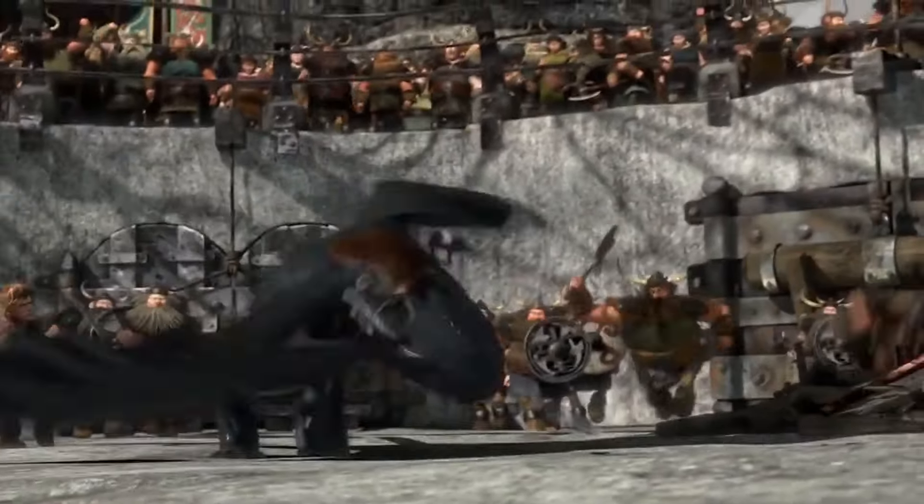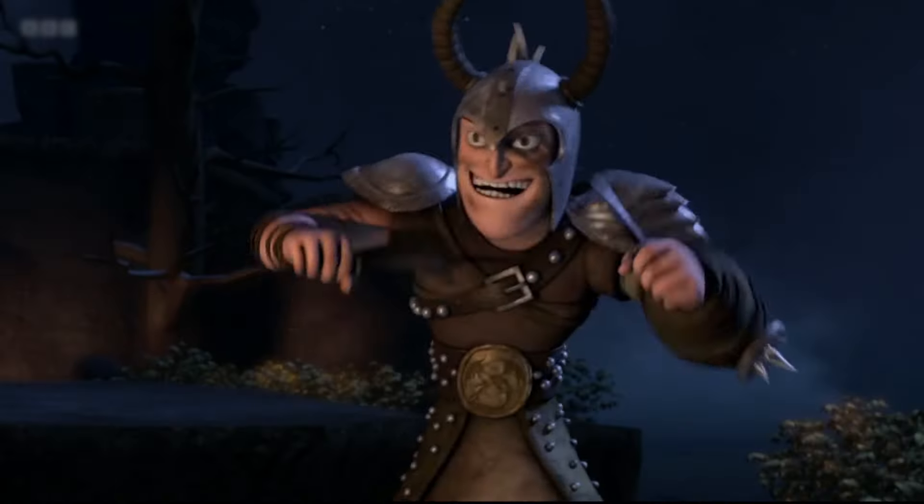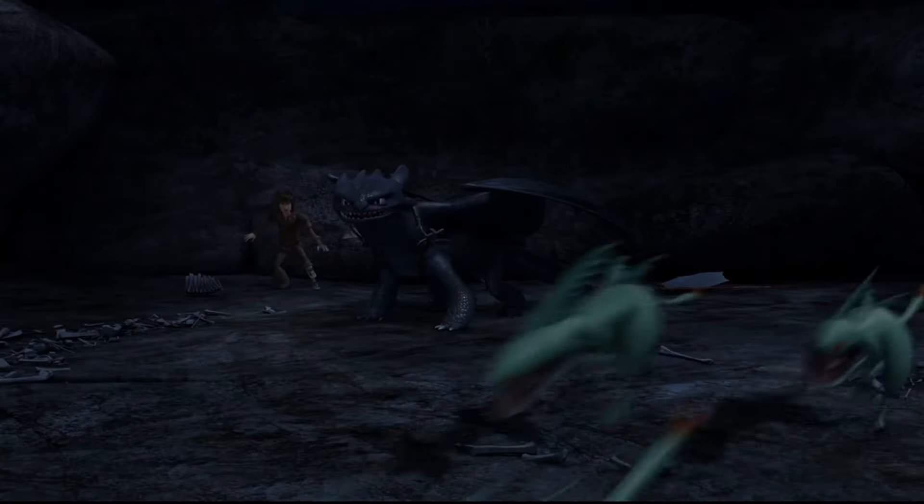Toothless's tail is also seen being a versatile weapon, as he's shown using it to great effect in various fights. Toothless can use his tail to whip opponents, making him a formidable close-range combatant. This flexible and strong appendage has proven invaluable in many situations.